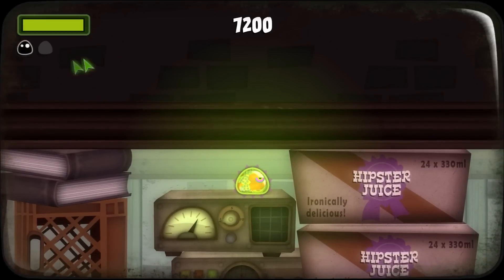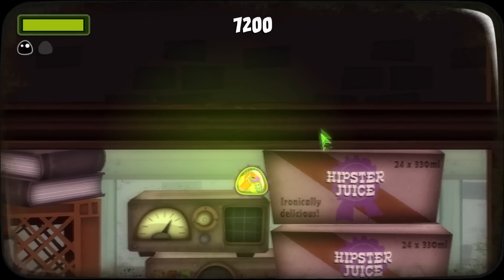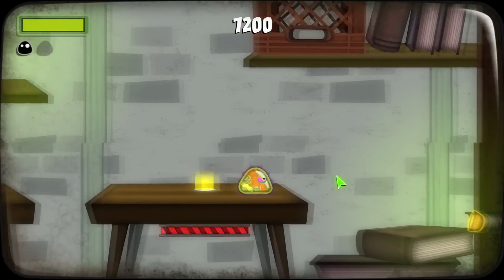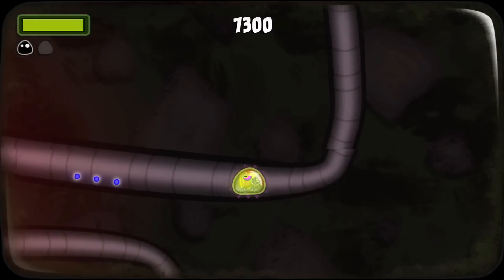I think you can collect those things — there's like two of them per level. Oh, is that hipster juice? Ironically delicious. Hipster juice — doesn't sound very nice, does it? As you can see now, I can chomp away on it and then go through the tunnel to the next part of the level.